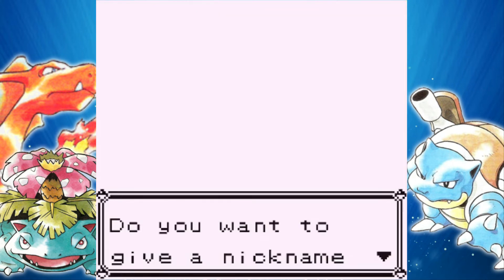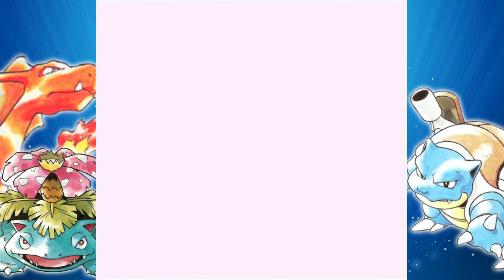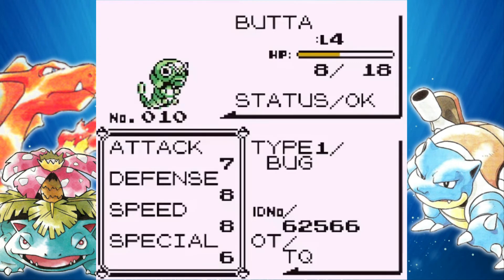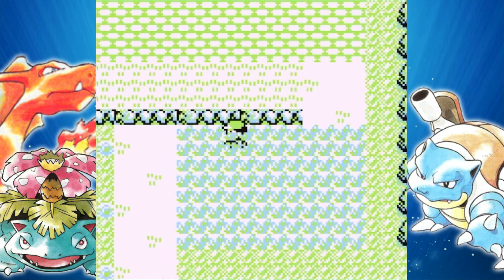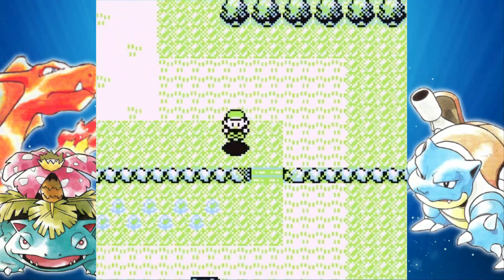Caterpie is known as the Worm Pokemon. Eventually it's going to evolve into a beautiful butterfly. We're going to call this man Budda — yeah, because that's the cooler way to say Butter. There we go, we got Budda the Caterpie. It's going to be stuck with Tackle for now — it really only has Tackle as an attacking move until it becomes a Butterfree. We will evolve into Metapod and get Harden at level 7, and then level 10 is when we will get a Butterfree.